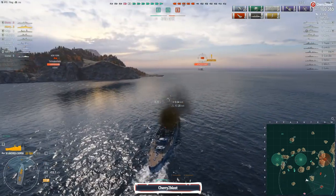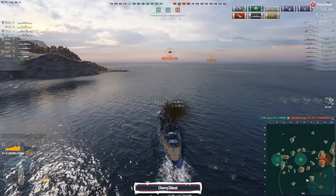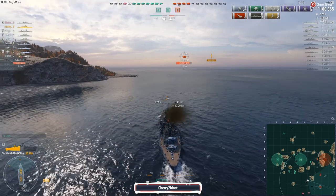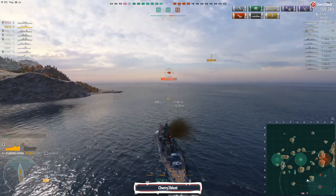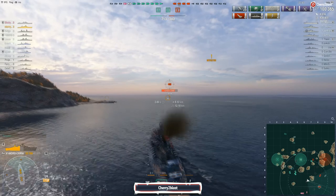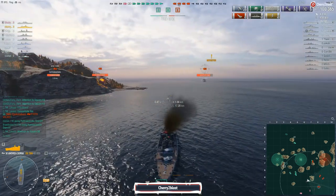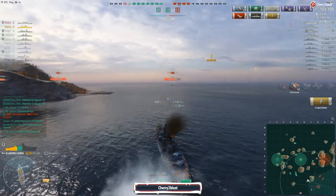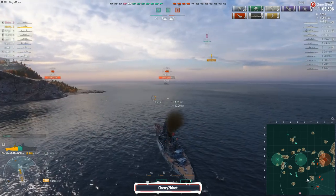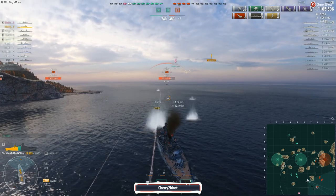First salvo out against the Bayern, still sticking with AP — haven't seen the point with SAP. Get some bouncers. I don't think it would have made any difference firing SAP at that angle, it would have just bounced the same. Maybe shooting SAP into the superstructure might have got a bit more damage, but then AP into the superstructure would probably have got the same. So we're hitting the brakes and reversing away from the Bayern — we don't want to push out past the island with New York and the other Bayern able to fire into us.